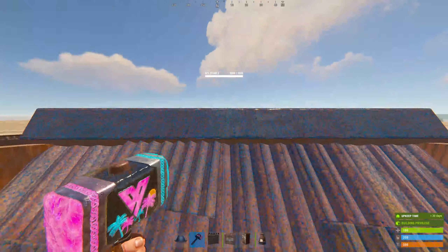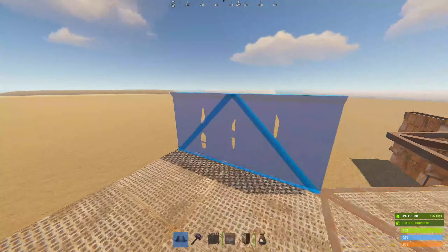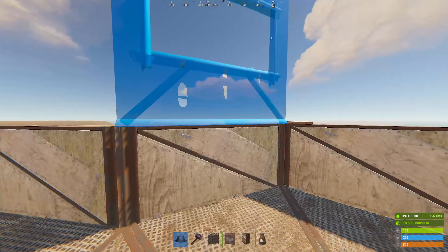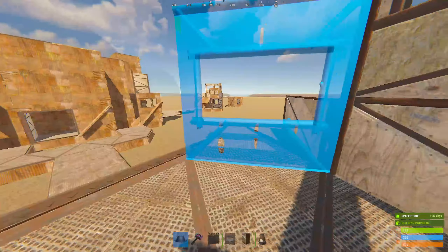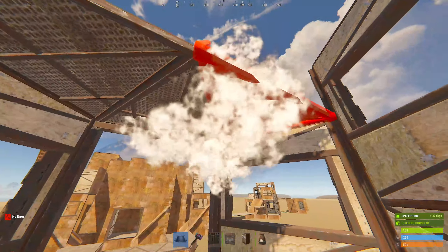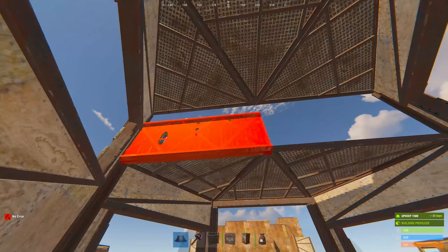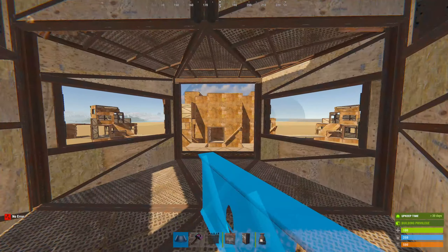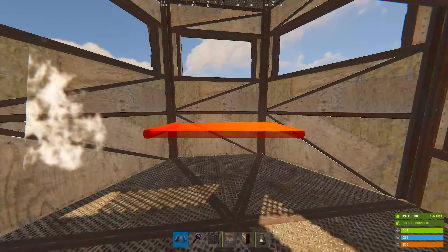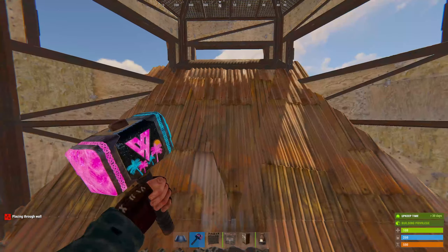We're going to go half walls on the front half. Three windows there, to your left, to your right, double door frame, and seal this half in. Jump up, seal this - you want that gap and then fill that gap in with the walls. Ceilings on both sides, and place your triangle roofs. I'll show you how to do the barricades real quick.